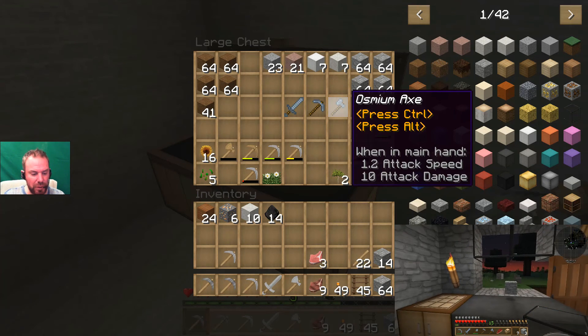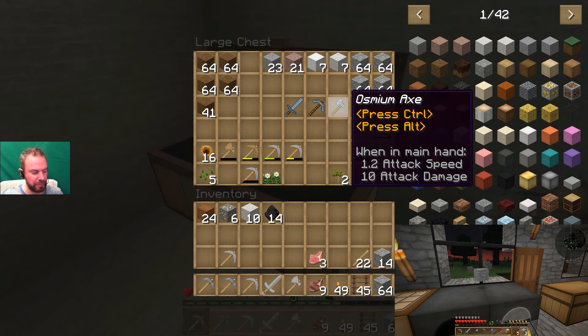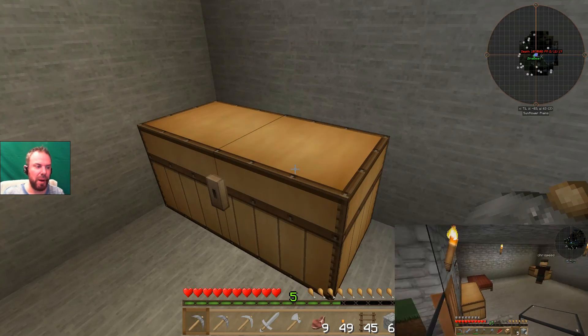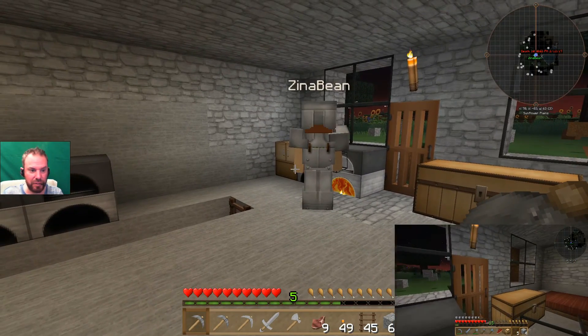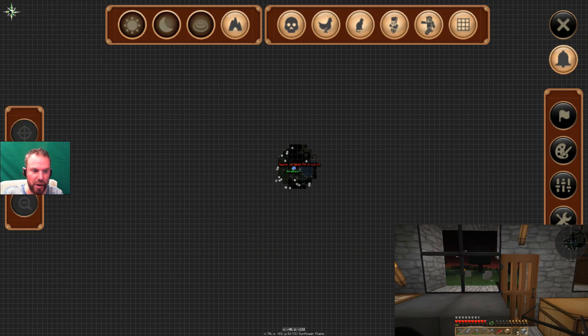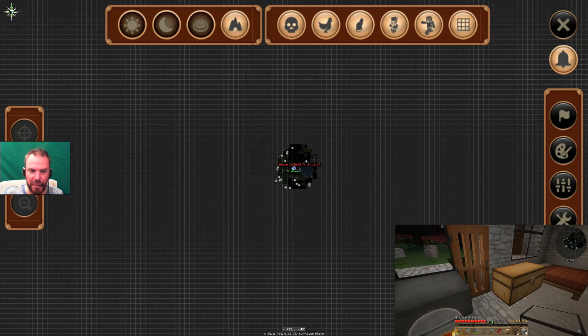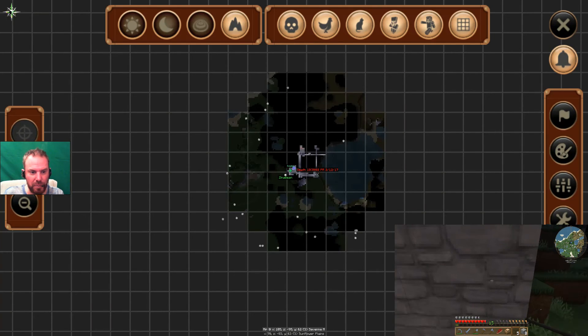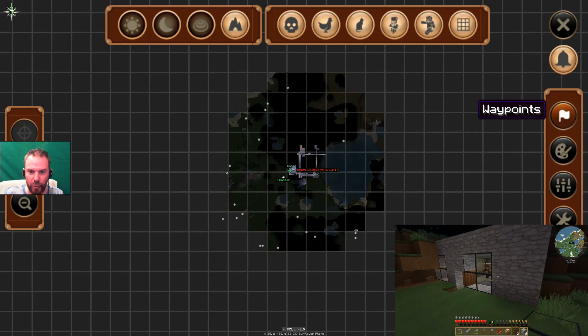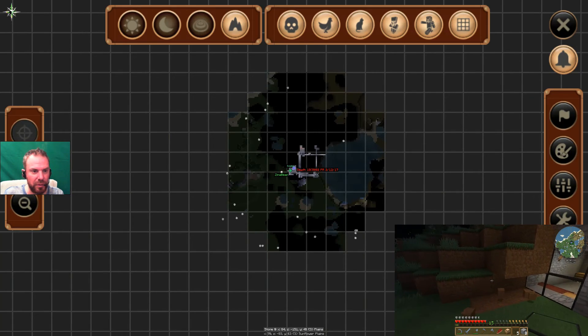We've got Journey Map - brilliant, absolutely amazing. I think it's the best mod for Minecraft, it's so good. It keeps track. You press J and you get a map. You can zoom in, zoom out. It shows you mobs, monsters on the map. You can add waypoints. Highly recommended mod.